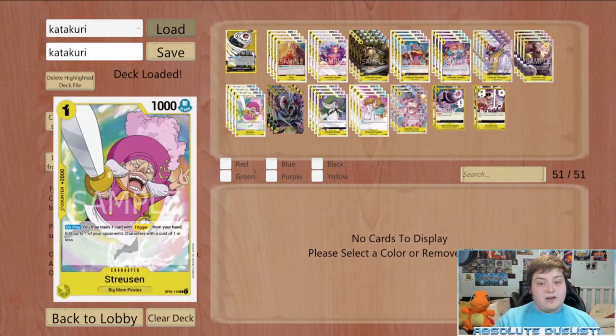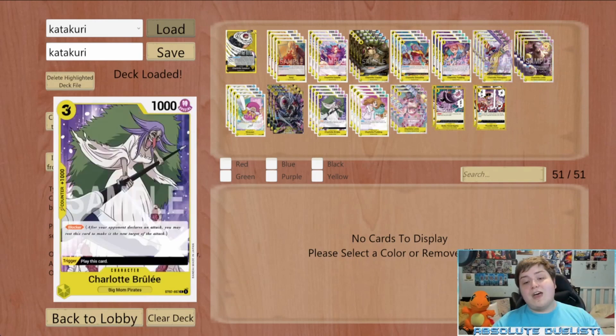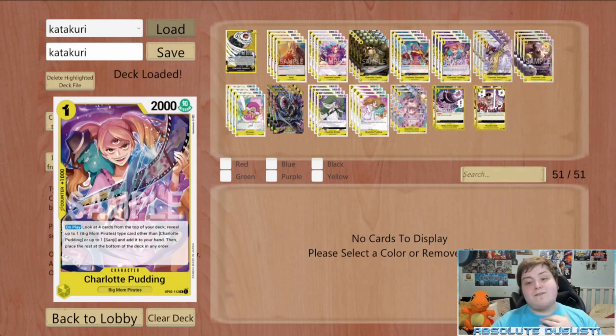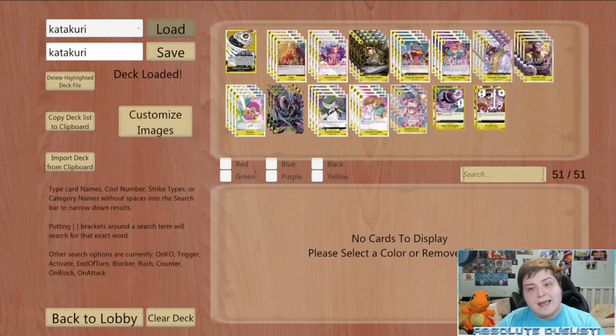Streusen is very good against Zoro - you can discard a trigger card to KO any one-drops, like Buggy or Nami, which is very nice. Sanji is a really good turn one play as well as a 2k counter, and something I like to do in the early game is play him turn one when going second to get an additional resource from the bottom or top of my life. Pudding we play purely for the 2k counter. We're also playing four Pudding Searcher.